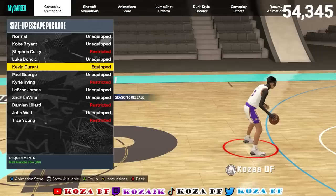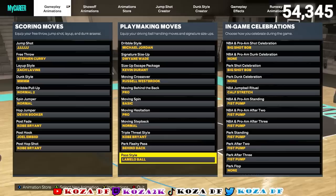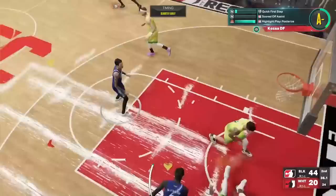I'm going to critique it all video. Use Kevin Durant's size up escape package on every tall guard build — pretty much every build that's not under 6'5. I'm gonna show you why in this video. Copy all of these down — these are what I use on my 6'8, what I cook with. The Kevin Durant size up escape package is the best one if you're not 6'4 and under.